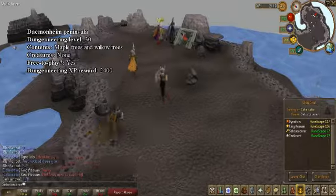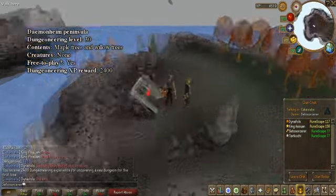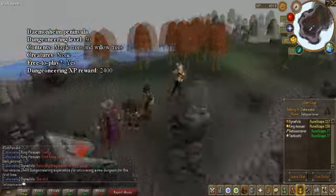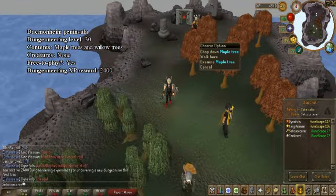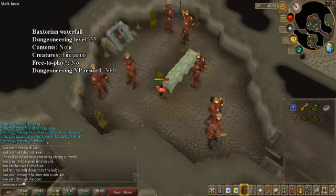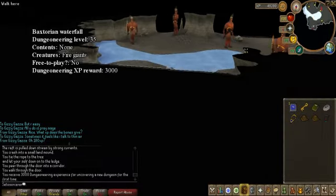Dungeoneering Peninsula. This place is directly south of the boat when you get to Daemonheim. This island is full of maple trees and willow trees. Next, the Waterfall dungeon. This dungeon is located next to the fire giants. This room is filled with fire giants to avoid the crowded spots outside.